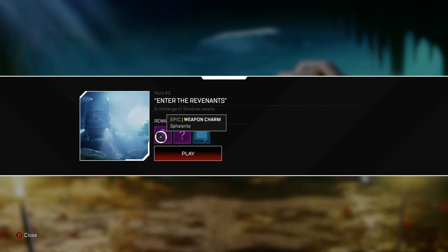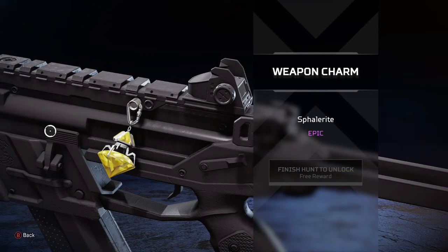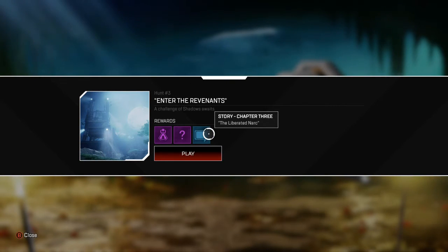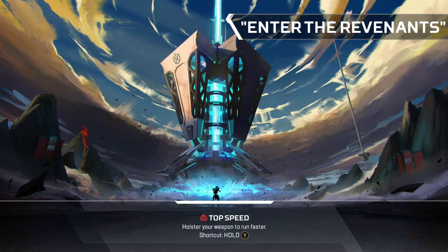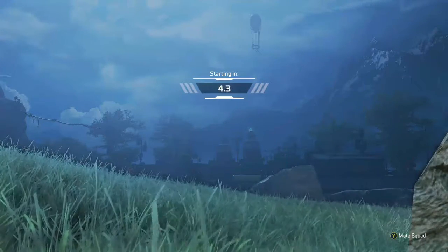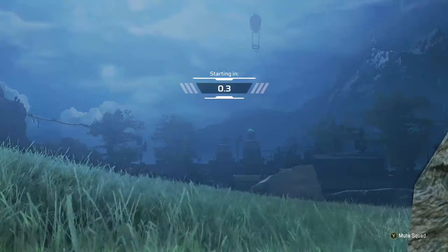So, enter the Revenants. We've got a yellow gemstone — Svalorite, I think that's how it's pronounced. We've got an artifact piece, which is kind of a given, and a next chapter of the story: The Liberated Narc. So let's get into that one. It's definitely gonna have more to do with Revenant, especially after the last story talking about him figuring out their little plan.